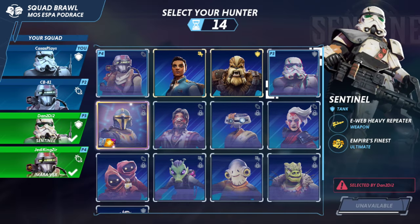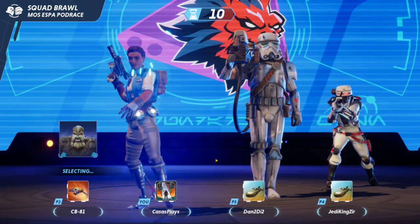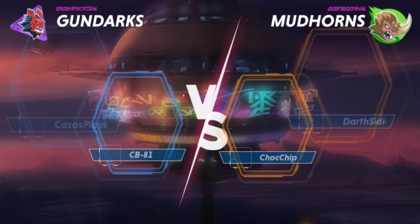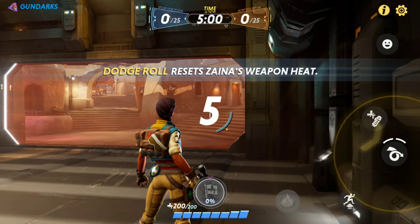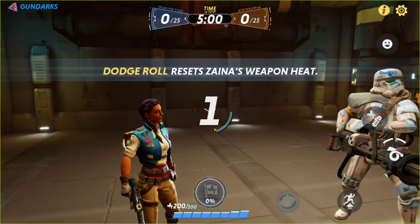Quick, let me select - I'll take healer. You've got to select your people fast. I just don't want to get Graz again - I got destroyed as him last time. Alright, here we go.